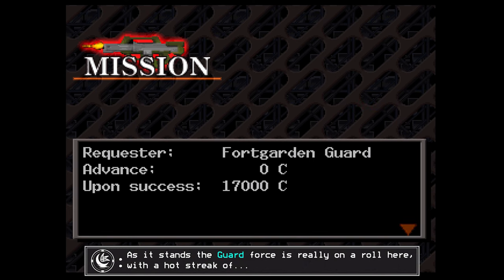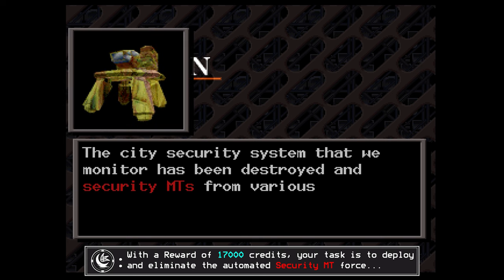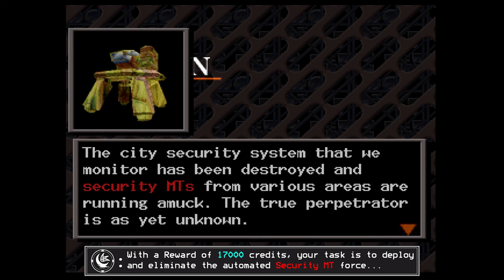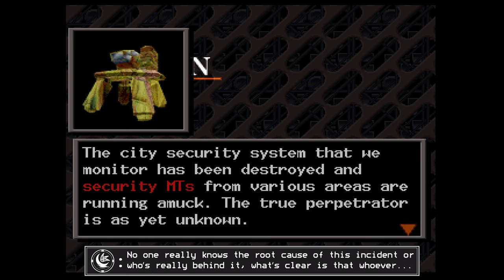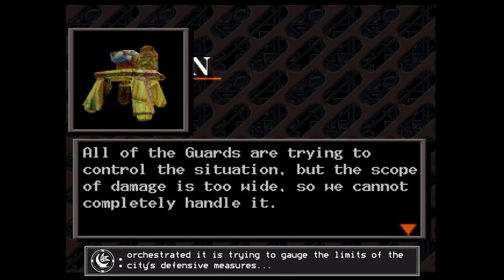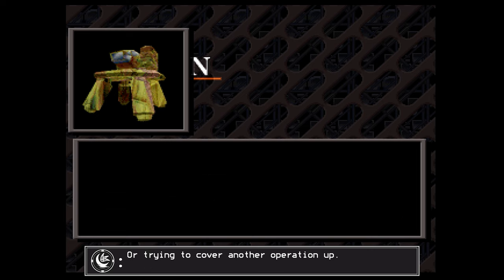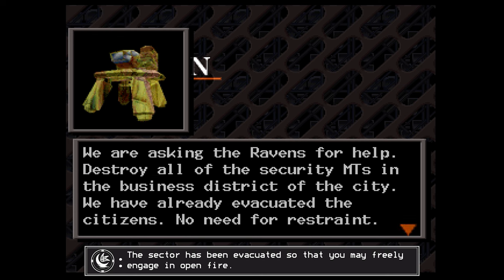As it stands, the Guard Force is really on a roll here, with a hot streak of two situations they managed to fumble completely. With a reward of 17,000 credits, your task is to deploy and eliminate the automated security MT force that is running amok within the Foregarden Business District. No one really knows the root cause of this incident or who's behind it. What's clear is that whoever orchestrated it is trying to gauge the limits of the city's defensive measures or trying to cover another operation up. The sector has been evacuated so that you may freely engage in open fire.